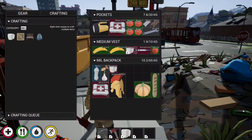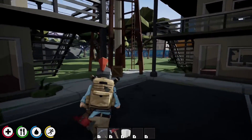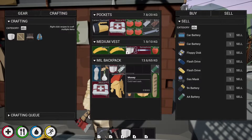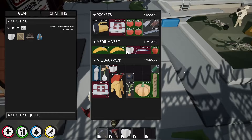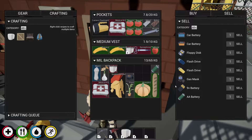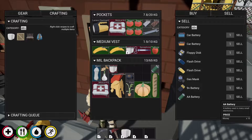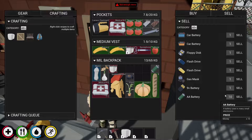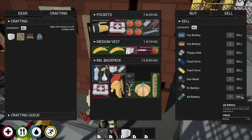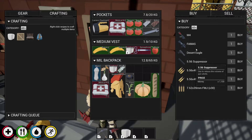Let me grab some stuff from my base to sell and show you how money works. I have a double-A battery — I'll drop some money on the floor so you can see it. Whatever you're selling, as long as you have it in your inventory, just click sell and change the quantity. I only have one battery so selling one gives me 10 money, which you then use to buy from the NPCs.